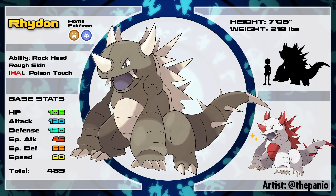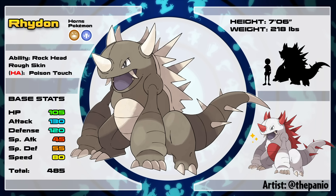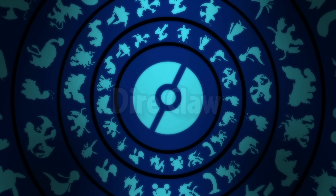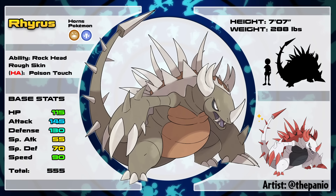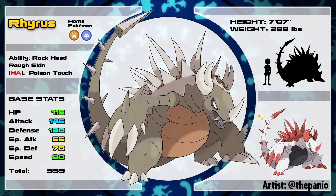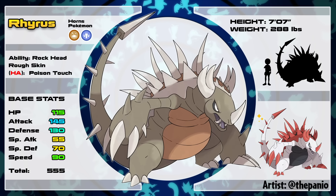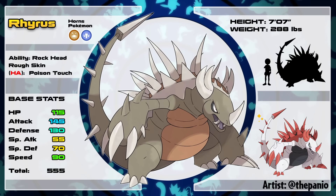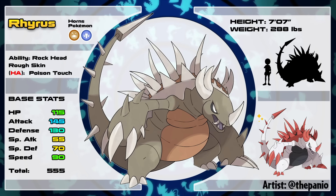This is where things start to deviate from the script a little bit. Instead of evolving into a variant of Rhyperior, this Rhydon evolves into a completely brand new Pokémon, but only under certain conditions. If Rhydon learns the move Direclaw at level 55, it will then evolve into Rhyrus, the ground-dragon type horns Pokémon. Before you start freaking out about the fact that this regional variant learns an otherwise signature move — it's actually done on purpose. Just like the Larvitar line, Rhydon only reaches its full potential once it learns the signature move Direclaw at level 55. And regardless, this thing looks gorgeous; I would love to have a Rhyrus on my team.